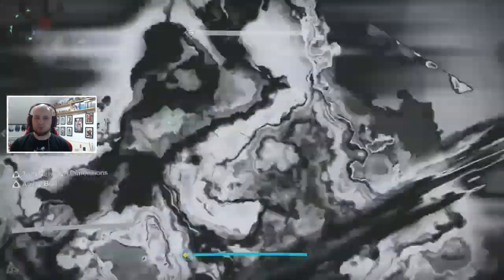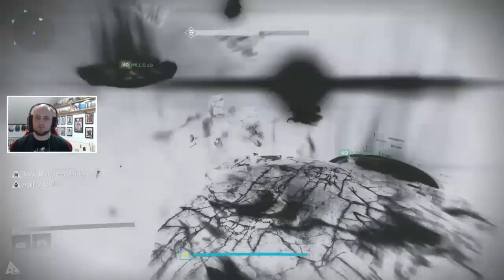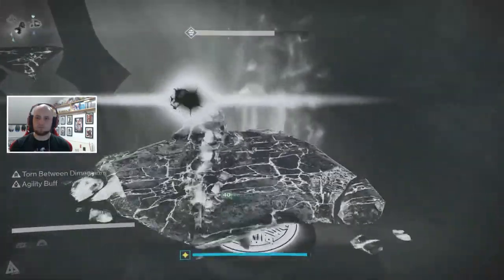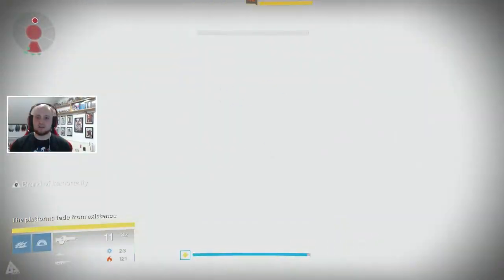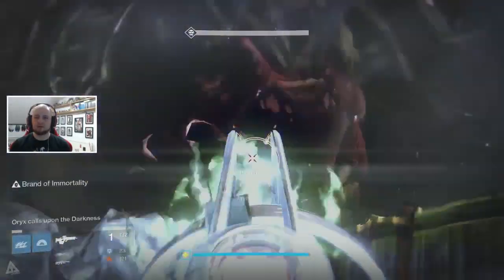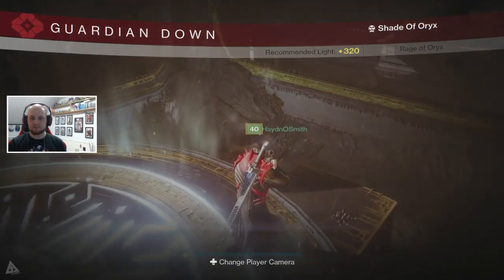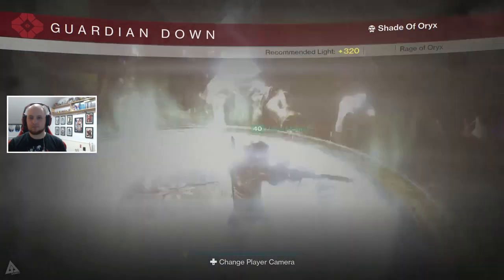Let's talk about team setup. One team member is your designated taken runner — that's me in this case. They are responsible for traversing the platforms whilst torn between dimensions, grabbing the brand, stealing the brand from the vessel, and positioning the brand of immortality to keep your team alive. Four of your fireteam are assigned to the four platforms, jumping on them in the correct order to form platforms for the runner whilst also dealing with the light eater ogres.